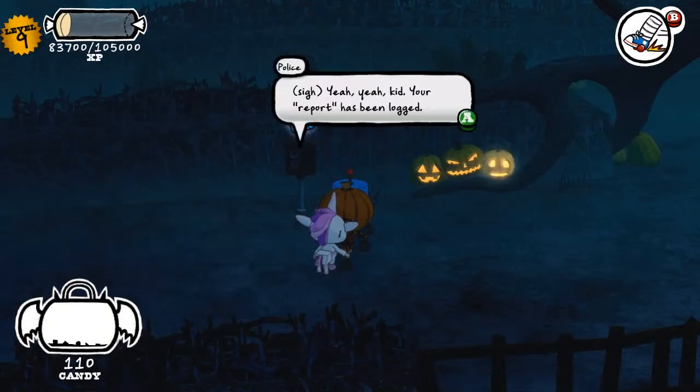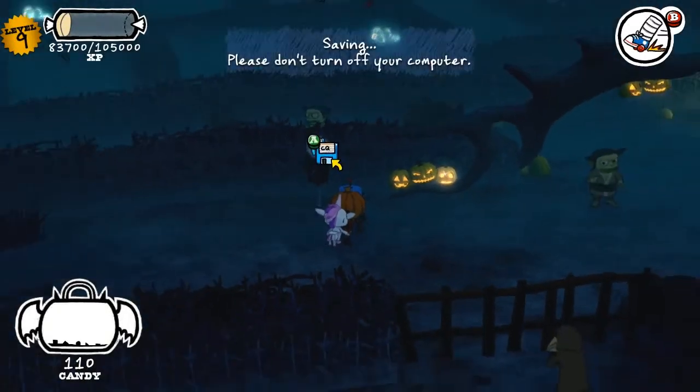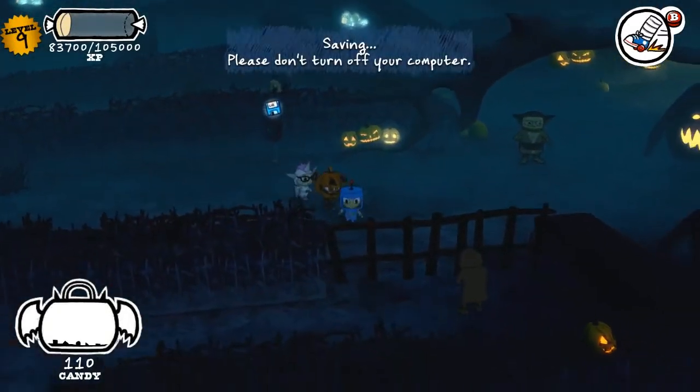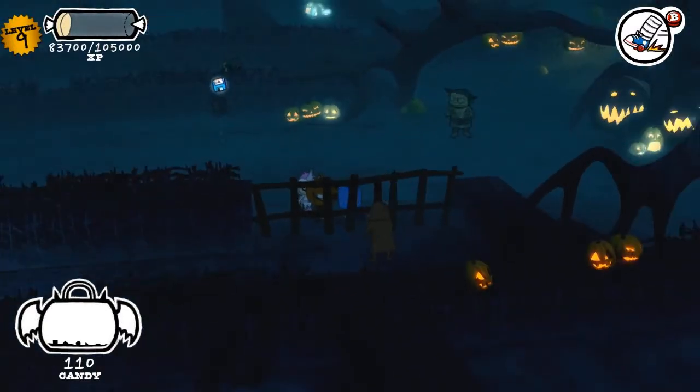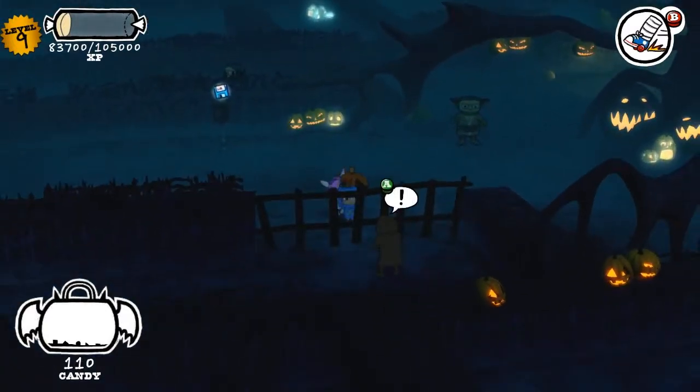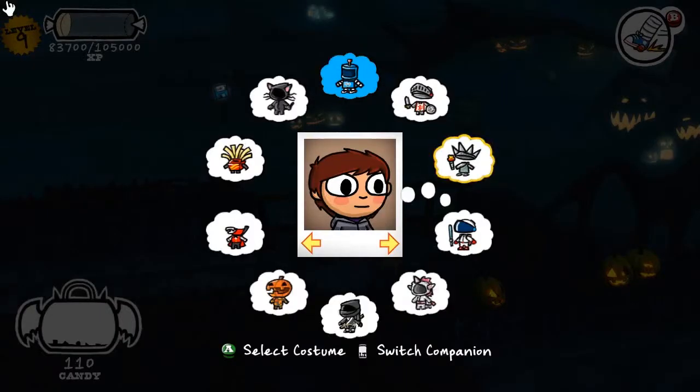There are monsters all around here. There's a gate here, but no humans are allowed past it. I do like this gate because depending on the costume you wear, the guard will actually say a few different things. If I wear the ninja costume... oh, no, this wasn't one of the ones he said it for.